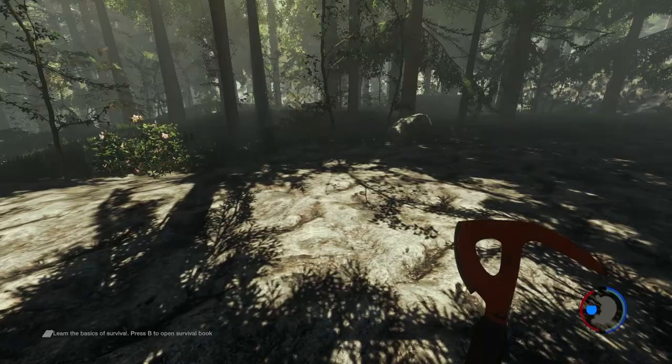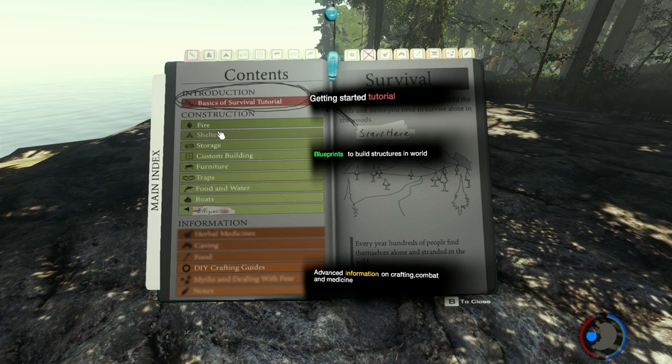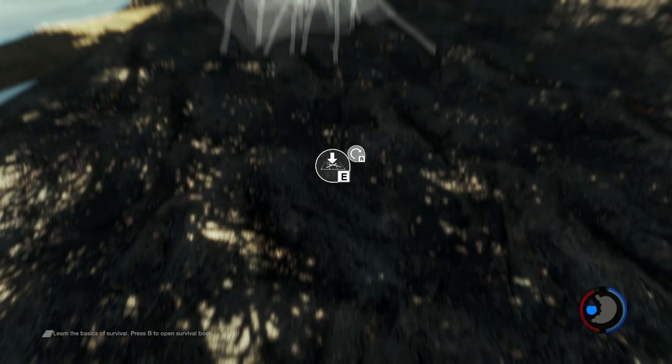This looks like where I used to live — I could live here. Let's take a look at our little book. We've got a little light for the book as well. We need to make our first shelter, which is basically going to be our spawn point.